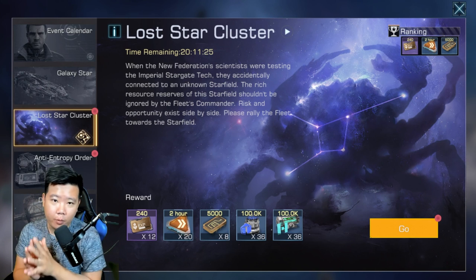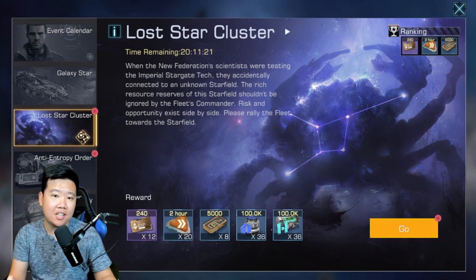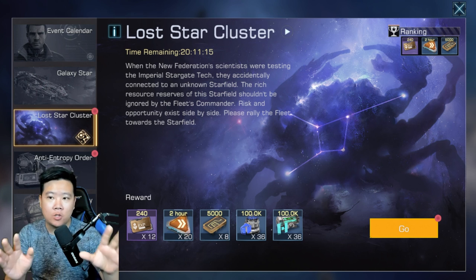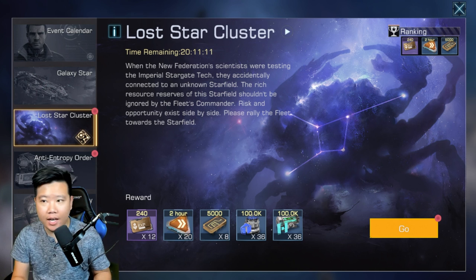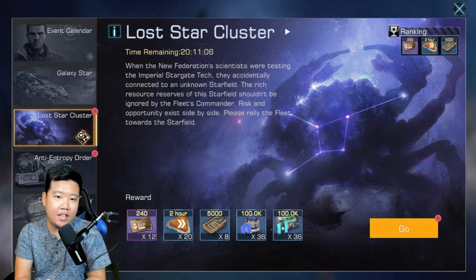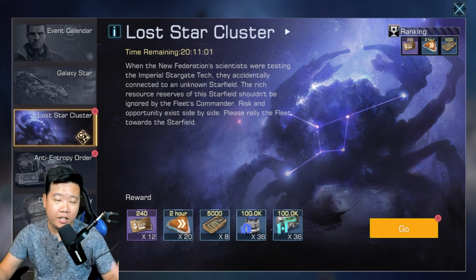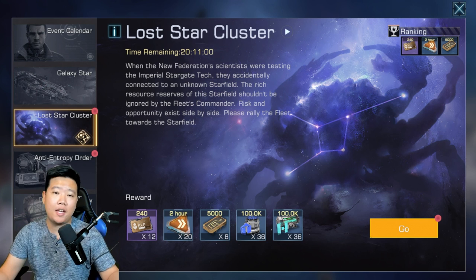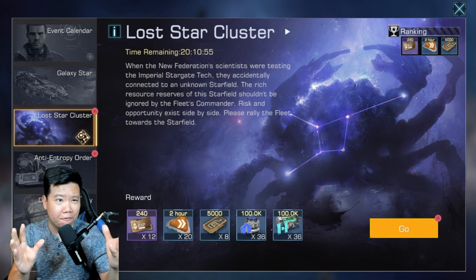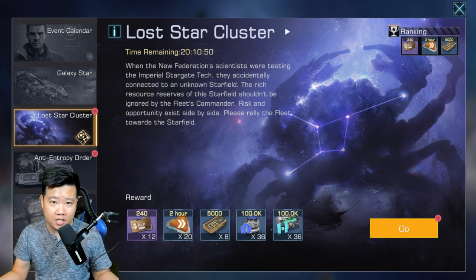Lost Star Cluster. Today we're going to play this event and you guys are going to see my process on how I'm choosing my buff. Now many of you guys know that I am a Destroyer main, and probably many of you don't think that Destroyer can succeed in Lost Star Cluster. Majority of the players in your Nebula are either going to be a Frigate main or a Cruiser main. There are very few players in Infinite Galaxy that are invested in Destroyers, and I am one of them.